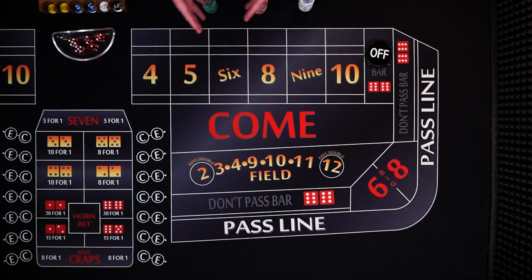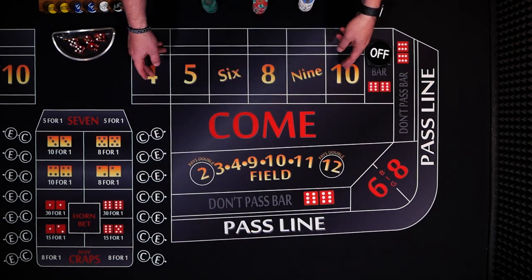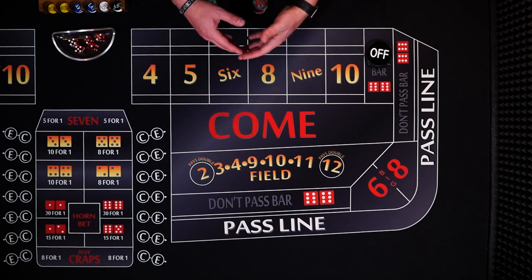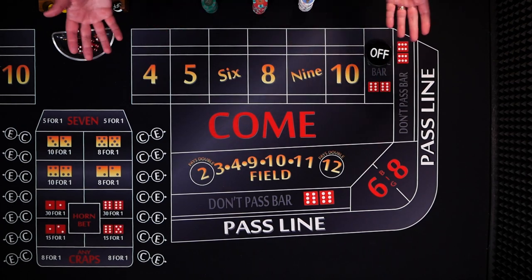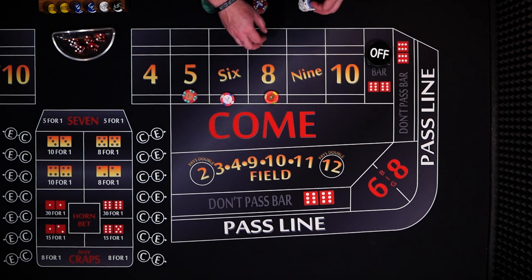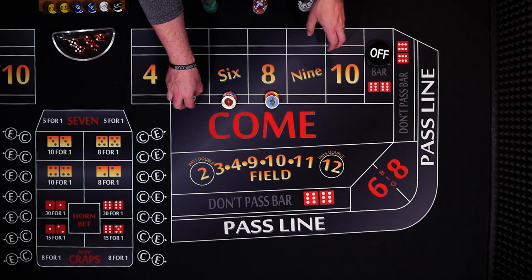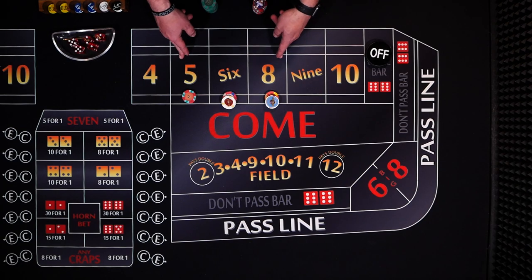I got this strategy from Coach Fav on the Casinos USA podcast, and we're going to call this the Pandemic Special. Now if you want to play $96 across you certainly could — he recommends after one or two hits, go ahead and go off on your bets and wait for a new shooter. But he did give another recommendation: we're going to cover the 5, 6, and 8 with three units each — so $15 on the 5 and $18 each on the 6 and 8. That's a $51 investment, about half, but we're only covering half the numbers as well.